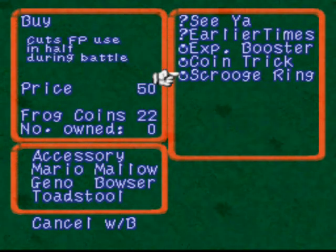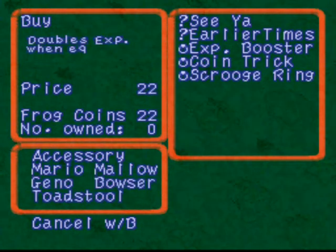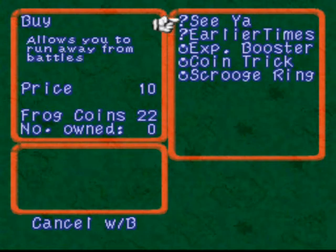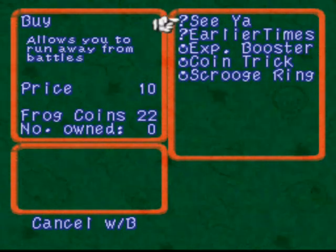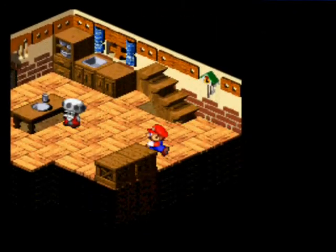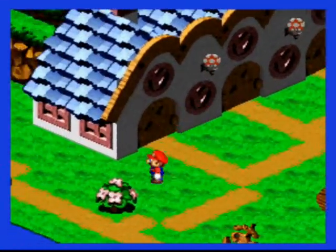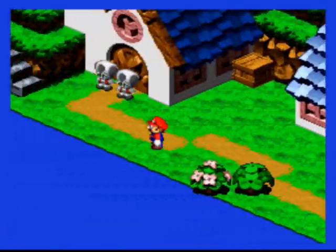We only have 22 frog coins. The Scrooge Ring — I'm never gonna use it anyway, unless I put it on Toadstool near the end of the game or something. That lets you run away from battles. That's good to have. Take it. That's pretty much all you can afford anyway. Now you don't need to worry about running away from battles so much. It'll let you do it automatically.